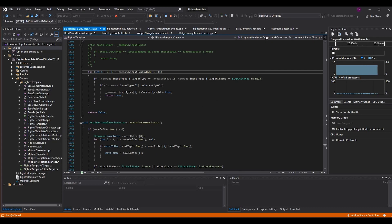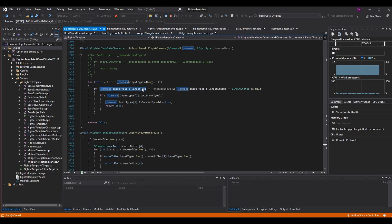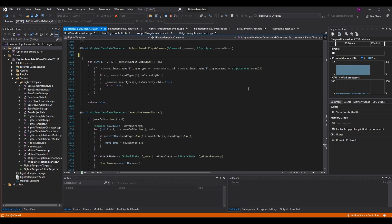Now when we pass this command into the function above — IsInputInMultiInputCommand, CharacterCommands, CurCommand — we're passing the actual structure. Any changes we make on this variable inside that function will be reflected back on the CharacterCommands array. The logic inside is essentially the same as before, the only difference is we use the new type directly. So we use underscore command dot InputTypes[i] dot InputType, and command dot InputTypes[i] dot InputStatus equals hold.